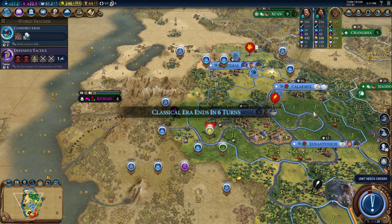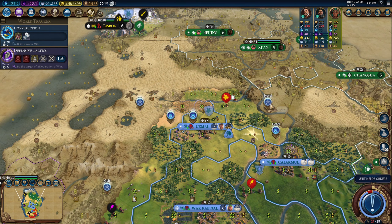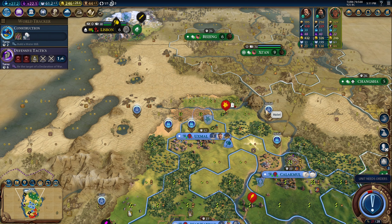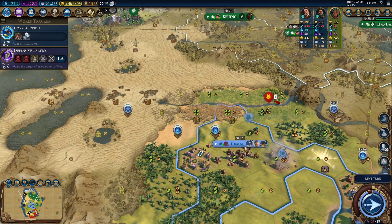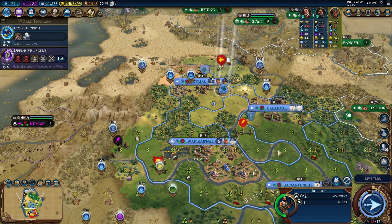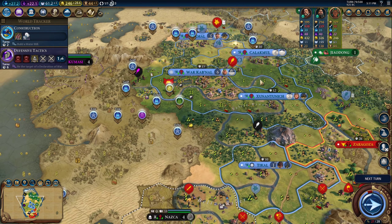We are seven turns away until the next era. And in five turns we'll get a Settler and settle that city, which is worth era score. We might actually get that golden age off of that settle. Let's build a mine in this city to get some extra production, and then we'll build this farm. That's actually worth era score - there's our normal age.